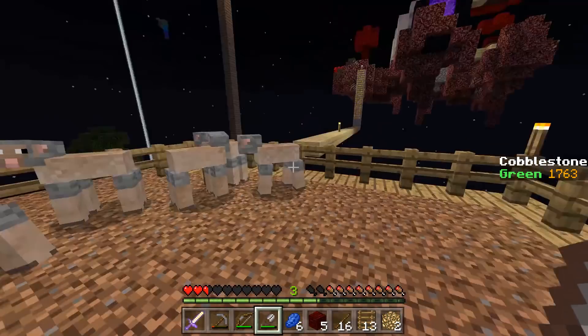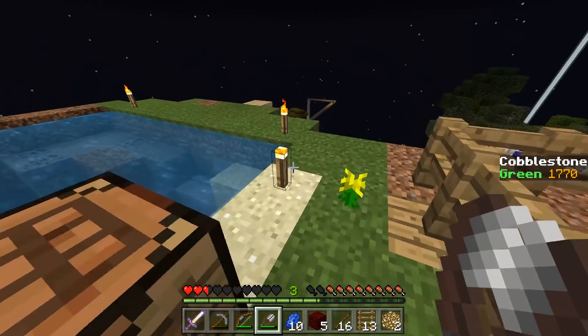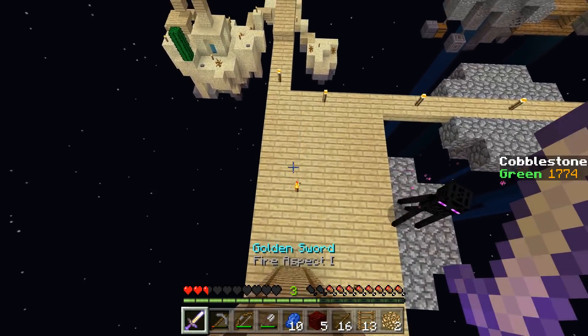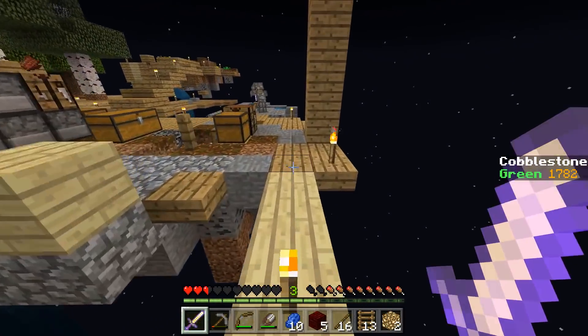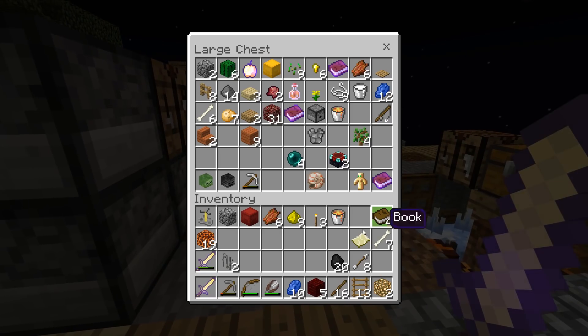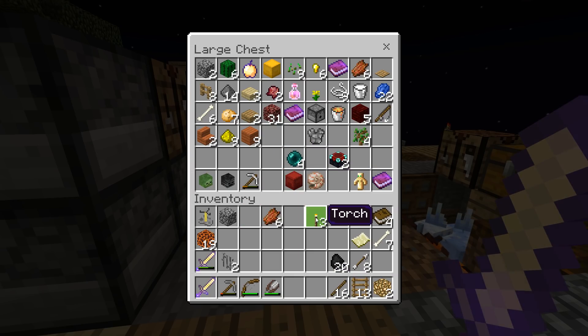Alright, I'm gonna place another piece of water here, break this, and cobble generator number four is up and running. This is why we're not rushing towards enchantments, honestly — because we don't need to do anything anymore. Like, all we have to do is sell and produce, and we don't need to lift a finger.